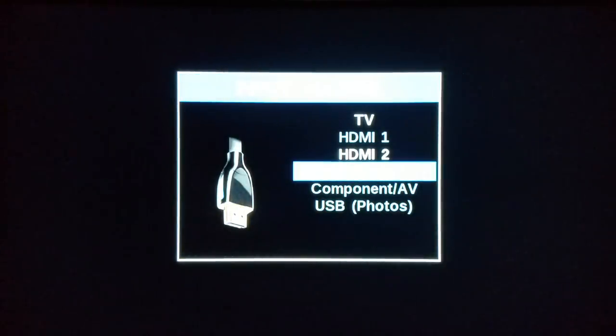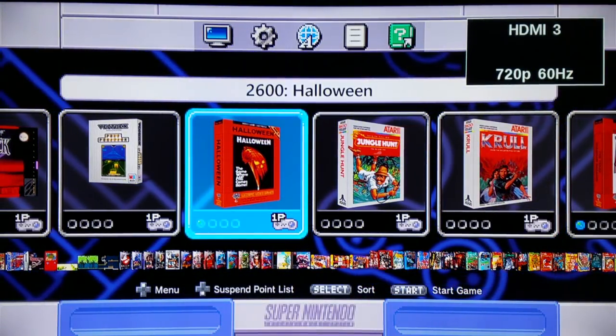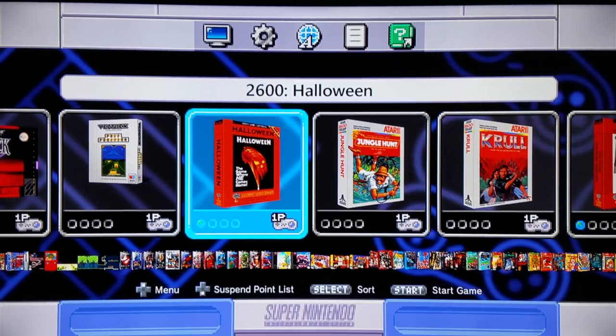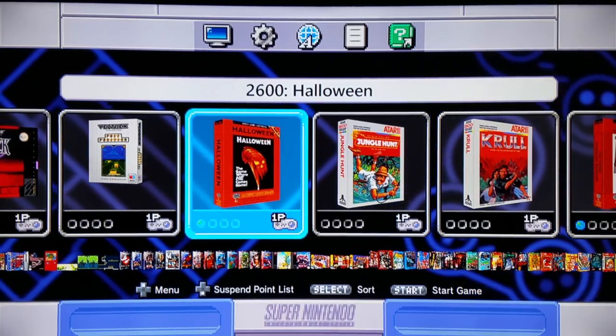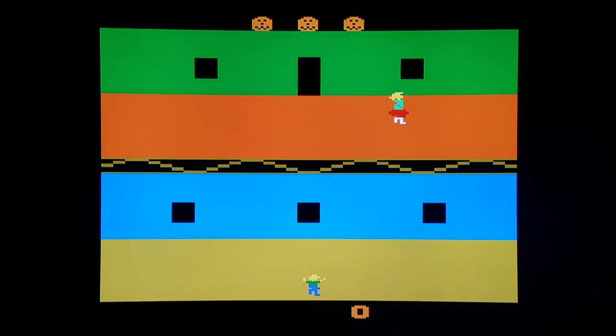We're going to start out with a veritable classic: Halloween on the original Atari 2600. You cannot go into a normal retailer and buy this game — you have to go into a special shop such as a gun store or an adult store to even have hopes of buying it. Hopefully it'll have the classic John Carpenter music, which really went a long way as far as making a movie better than it could possibly ever be.